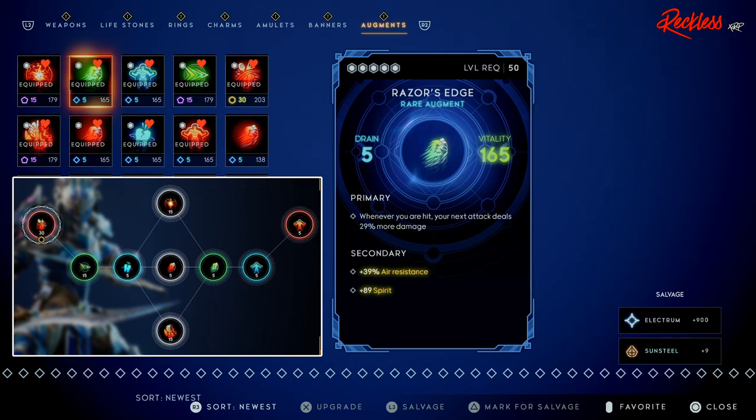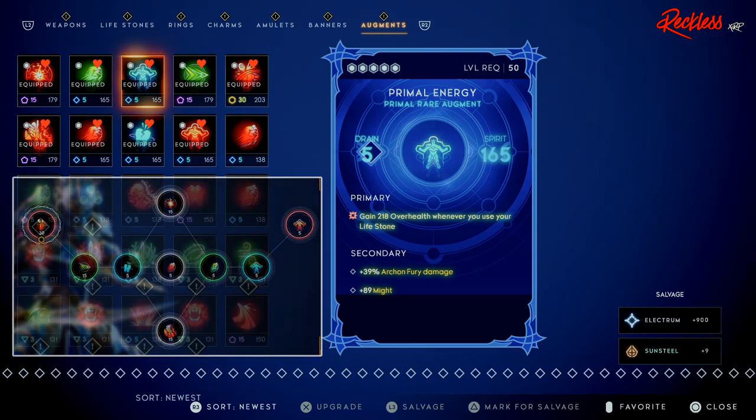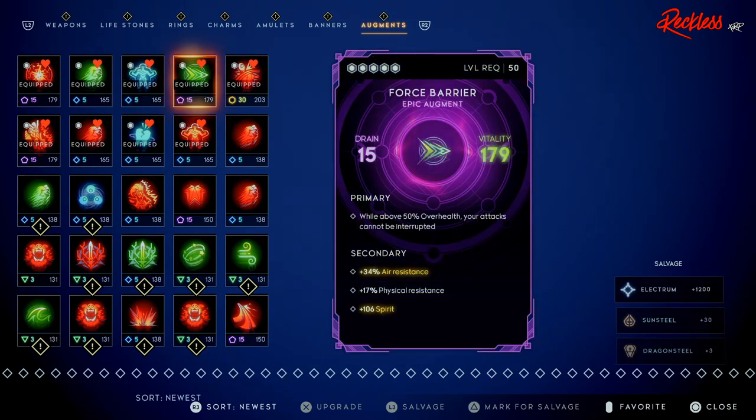Razor's Edge also gives plus 39 air resistance and plus 89 Spirit. I focus on air resistance on this build because of those little electricity pools on the floor that can kill you instantly. For the next augment we have Primal Energy — I gain 218 over health whenever I use a Life Storm. The secondary gives more Archon Fury damage and Might.